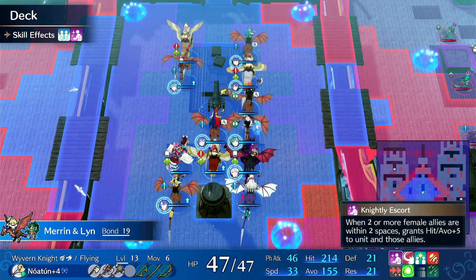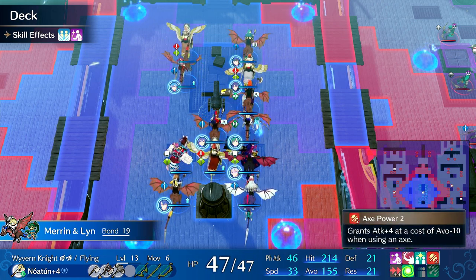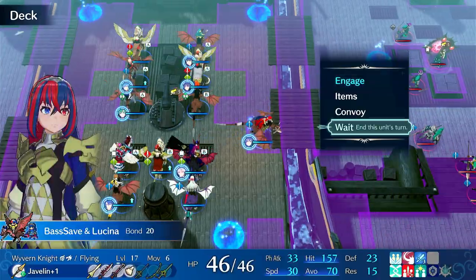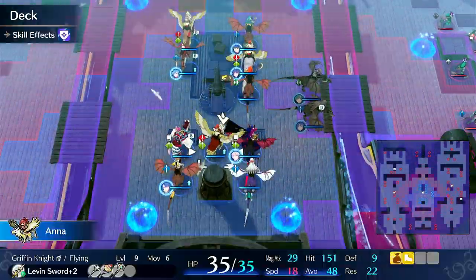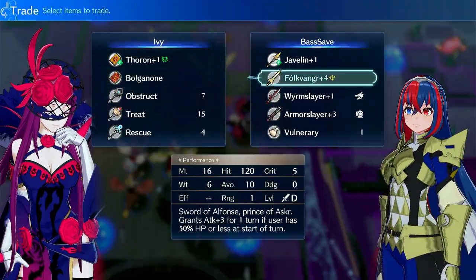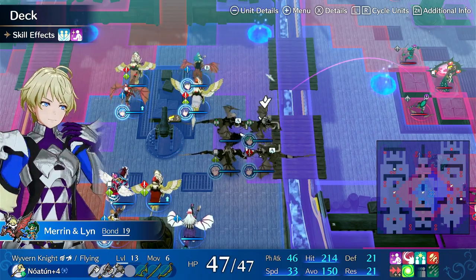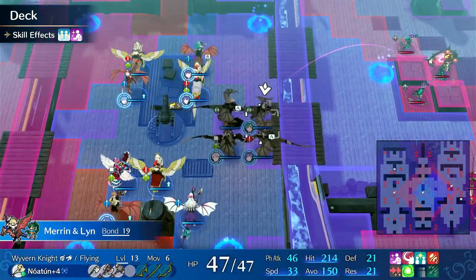The avoid minus 10 doesn't matter because your passive already removes that — it reduces it to 5, so you're only losing 5 avoid. And with dual support, you will hit huge avoid rates and can essentially make walls. For example, we can take this Aalir and stick her next to Maren. Now both have pretty good avoid. Aalir needs her weapon fixed though, so let's just fix her weapon really quick — she's on the wrong weapon. But as long as you stack the avoid, you can get to pretty ridiculous numbers pretty quickly. And if you have a bunch of units with dual support, they can chain off each other to get insane avoid numbers.